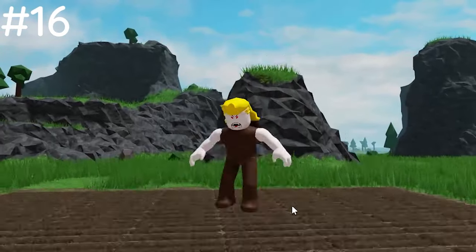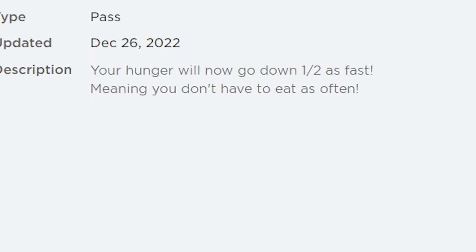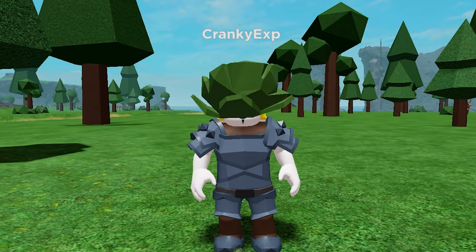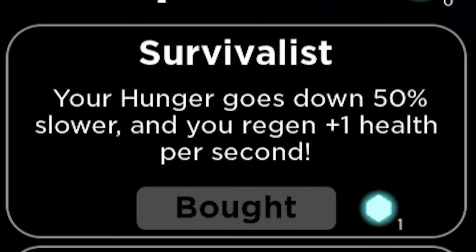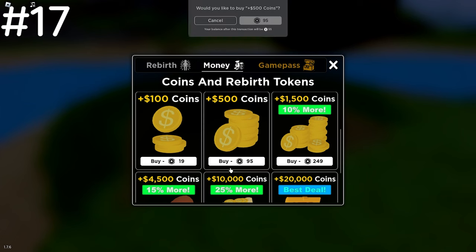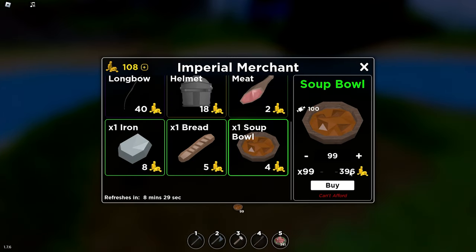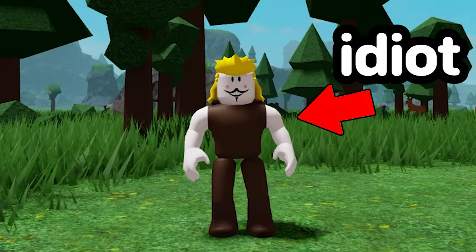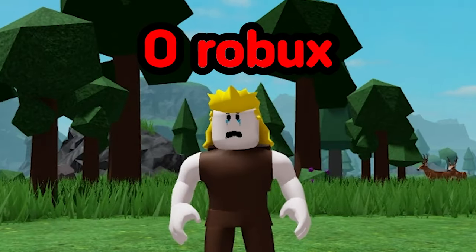If you're still not satisfied with the time you spend farming, you could buy the 2x hunger game pass that makes your hunger go down another 50% slower, meaning you really won't have to use much food at all. But this isn't necessary as long as you have the survivalist perk. And if you have bottomless pockets, you could spend Robux to buy coins and get all the food you want — but don't be like me. Use these tips to farm as much food as you can and save the Robux.